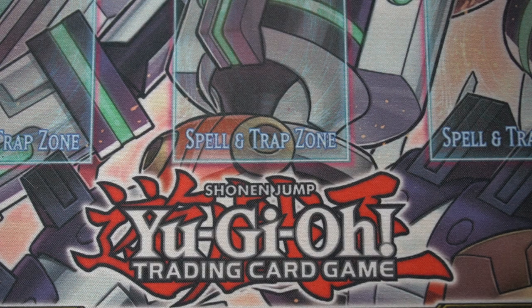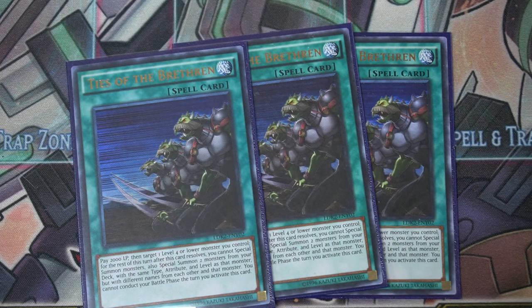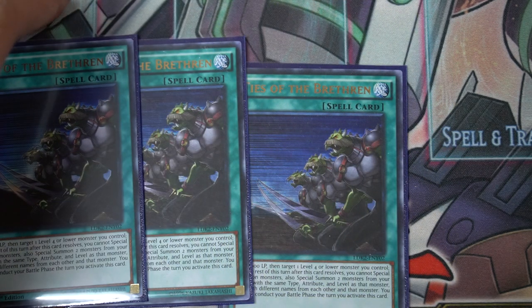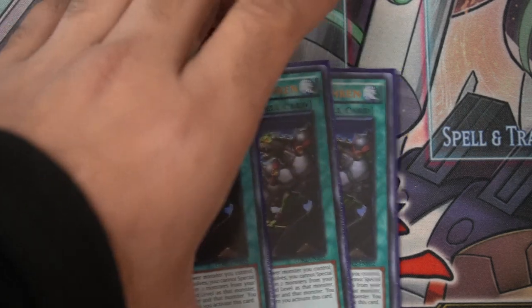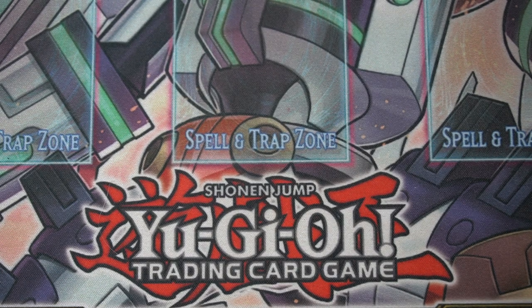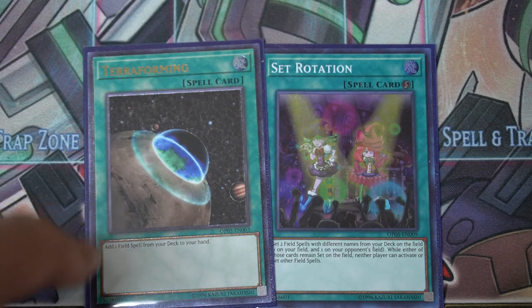Moving on to spells — three Ties of the Brethren for our level fours. You summon out the Barrier Statue and Nightmare Penguin just to boost his attack a little and hope for the best. You can summon Penguin Brave and set, then summon Aqua Spirit and use it for Ties of the Brethren. It's not the strongest board but it's a pretty tough board to get over.